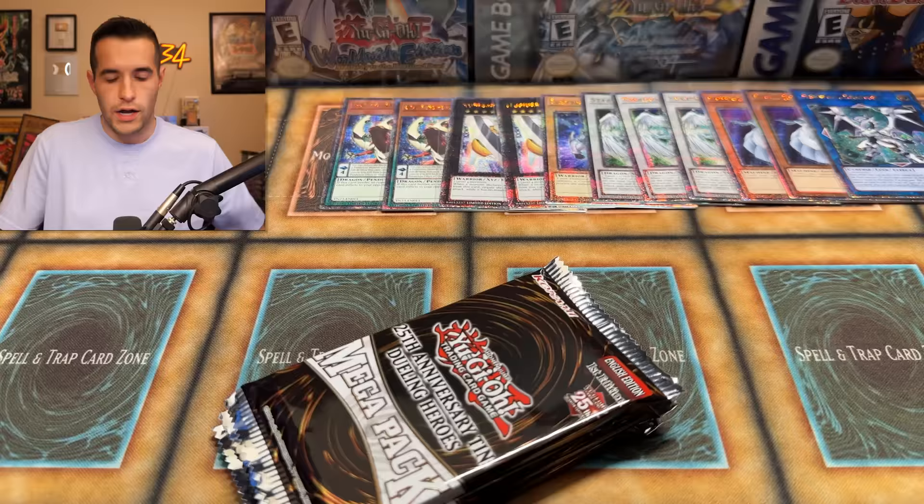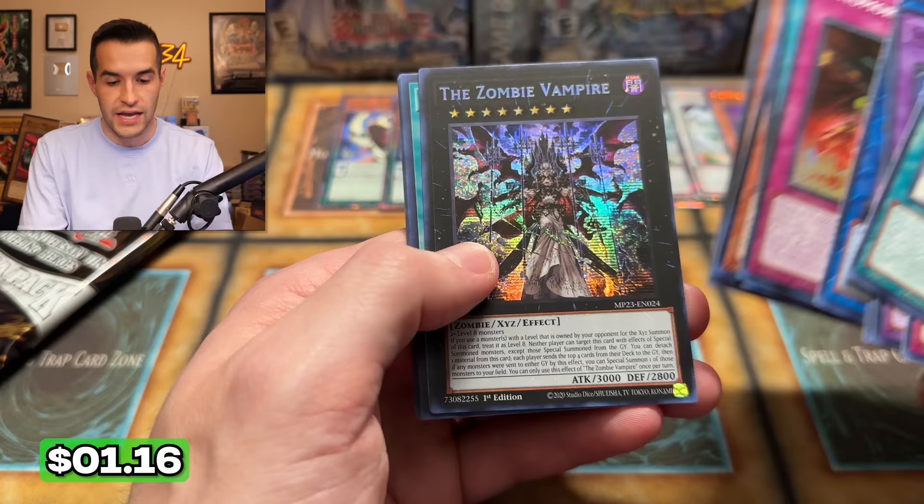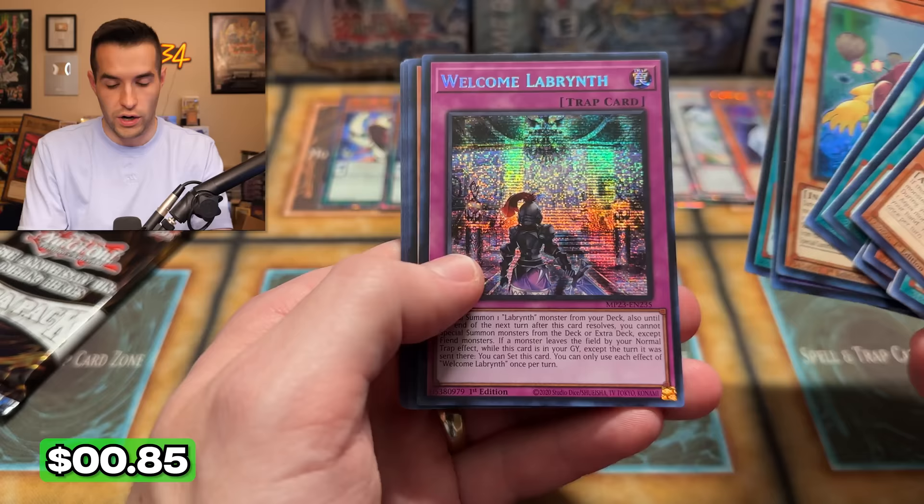Three packs left — look at those repeats. There's only six different promos somehow out of 11 tens. We have the Camelot, a Legal Knight, Lady Labyrinth of Silver Castle, and the Zombie Vampire. Almost all the labyrinth stuff is in here — if you're looking for any of the decks from the last couple of years, here's the place to do it, much more attainable now. Amazonas Augusta, Scatterfusion, Welcome Labyrinth, Therion, and a Scareclaw alternative. Final pack for number 11.